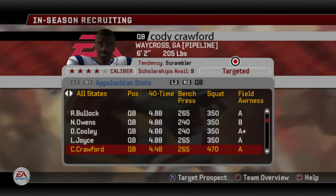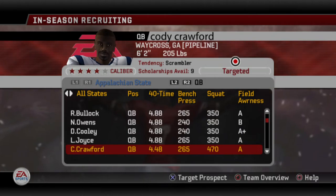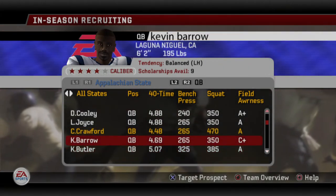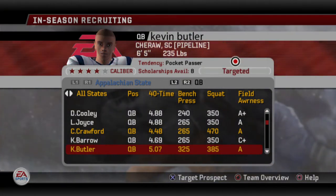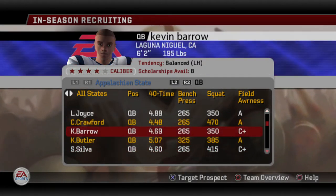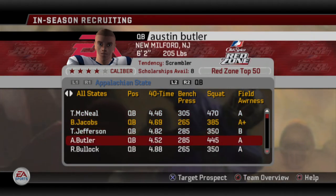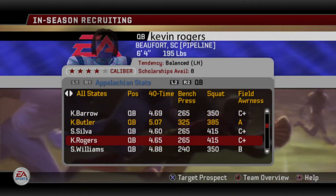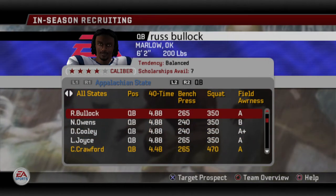Another great guy out of Georgia. Two great quarterbacks out of the state of Georgia — very interesting. Cody Crawford has 448 speed, which is excellent for a quarterback, though I imagine he's probably not the best passer. Kevin Bowler has A-awareness but is slow. We're looking at three QBs right now that all look pretty solid and are all from pipeline states. I think we're good at QB.